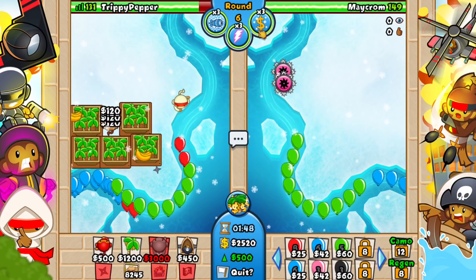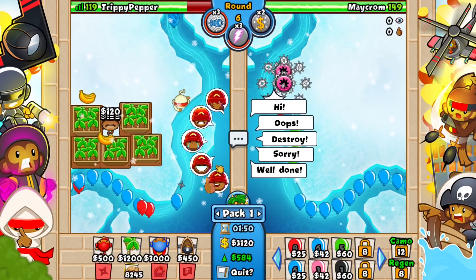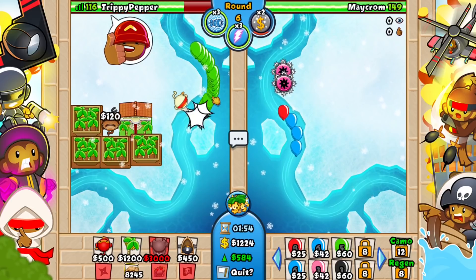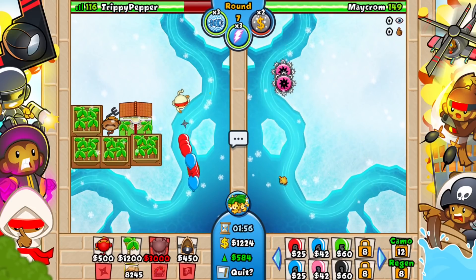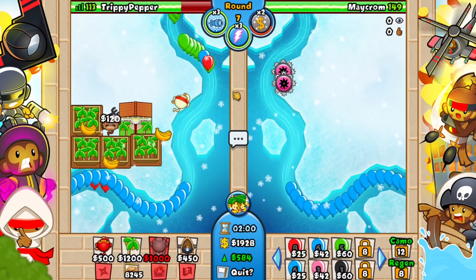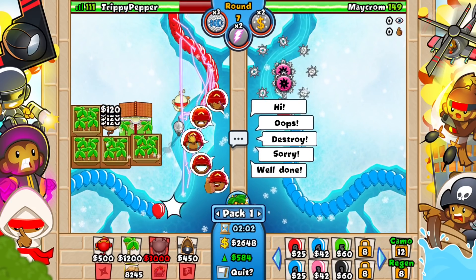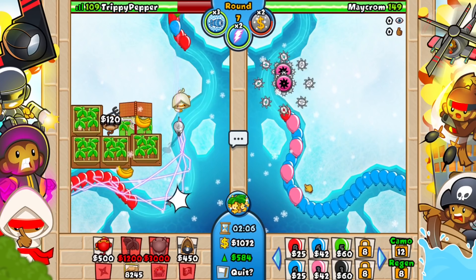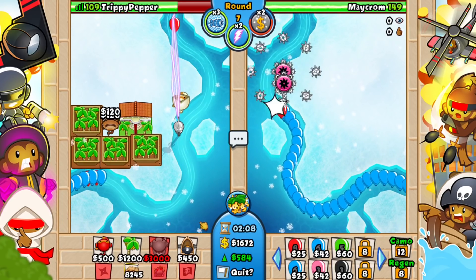Okay, so we're already kind of struggling. I'm gonna use improved eco boost because I can. We really need to focus on getting our farms up. As you can see, the balloons are only getting stronger and stronger. And also, Maycrom is actually sending me stuff, which I don't appreciate. He's going eco — he doesn't have farms. I'm really dumb. Okay, that does explain it. Let's get this up.